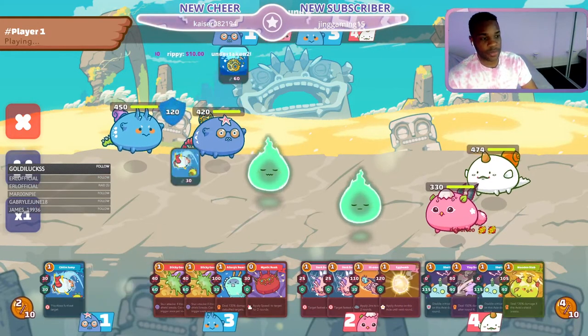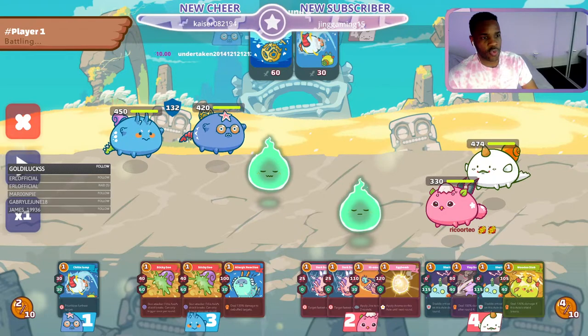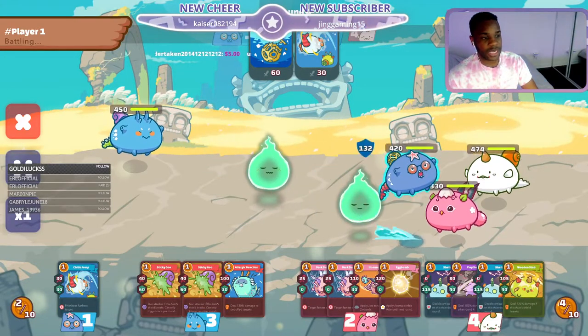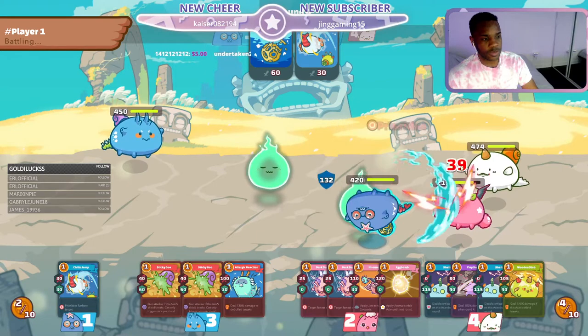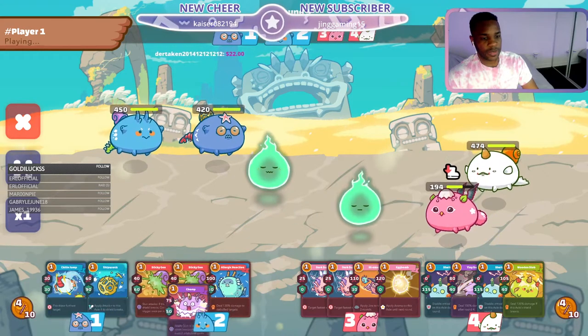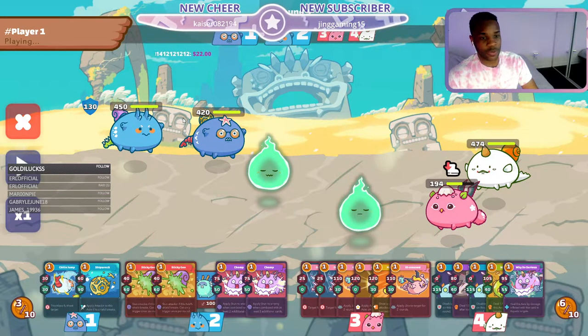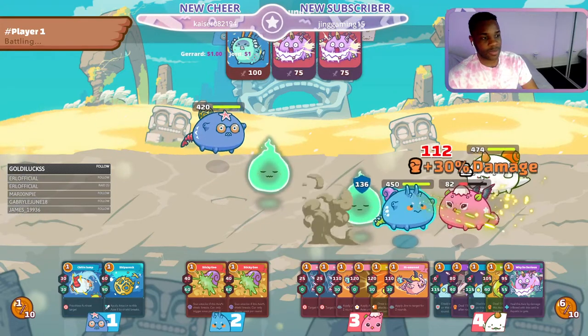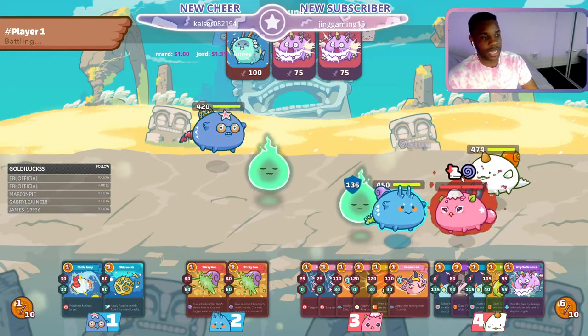I don't think you want to burn your energy using a shrimp here. I know you want the extra defense, but the extra 30 shield from chitlin jump isn't worth it — let's see if it's the difference maker. In that scenario you already have the lead with the shipwreck, no need to burn your chitlin jump. You know this round you're going to get rid of them, and this person is just loading up energy so they can try to take your guys one-on-one.